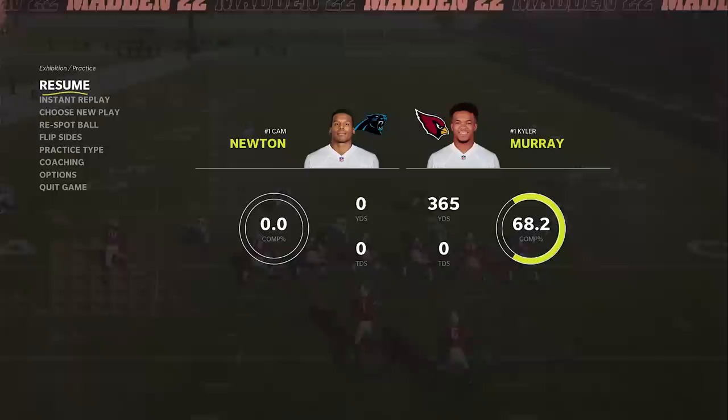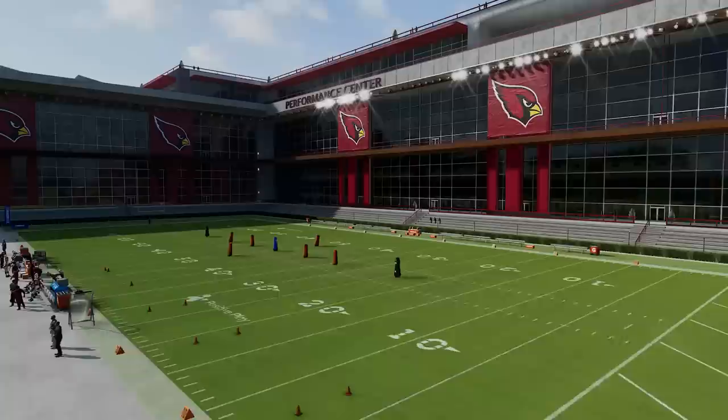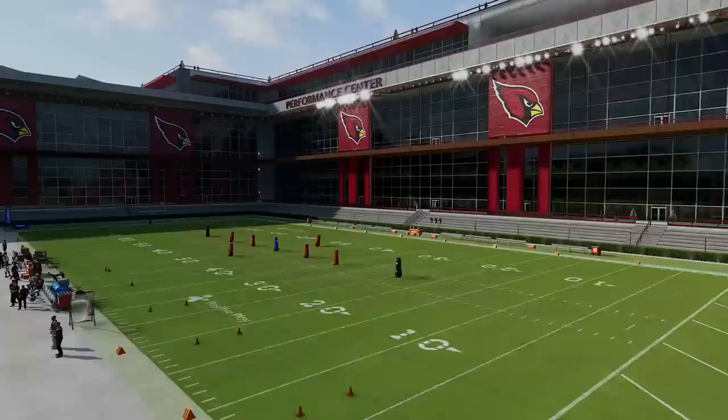Number two: when you want to pick a new play in practice mode, most people will press start and go to choose new play. There's a much quicker way — just hit the select button and it'll take you right back to the play call screen without having to start the game. You can also use this in-game when calling timeout; instead of pausing the game, just hit select and it'll do the same thing.